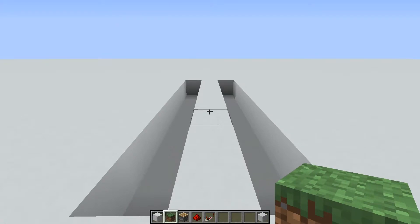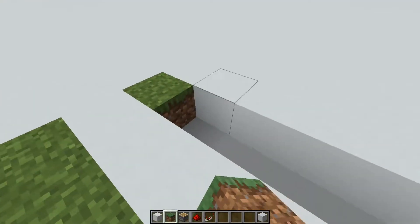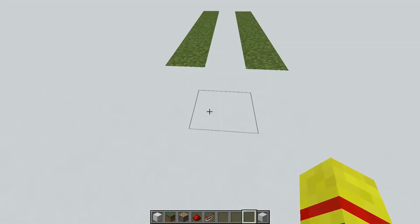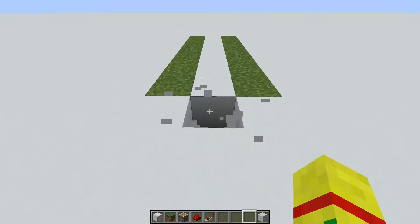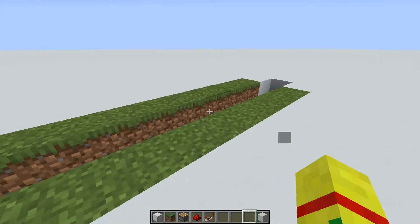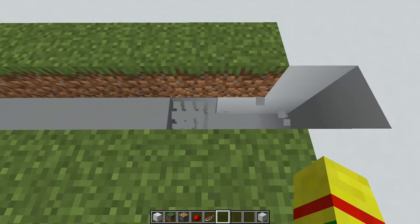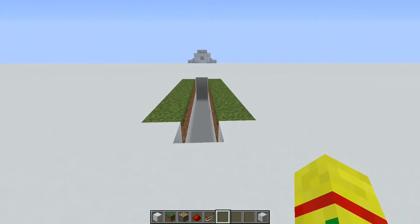Next, take your grass block or dirt — it does not matter, whichever you prefer — and simply fill in both of these trenches. Then come back to this front center block we identified at the start, dig it out, and make a little trench in between our last two trenches. It should extend one block further on each end. Now on that trench we just dug, dig each block down one further so it's a two-block-deep trench.